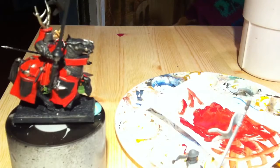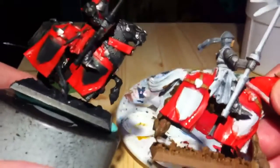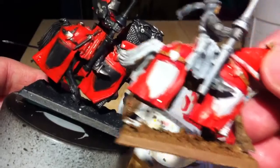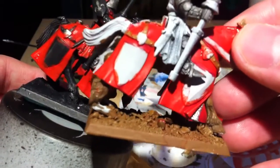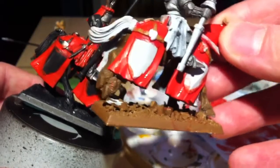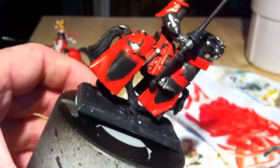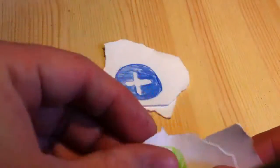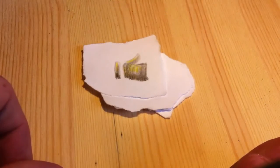Wait, hold up — at the end here I just want to show you the base coats, the white and the black, and what they do with the red. The red on the white base is more vivid, more a true color, and this one on the dark base is more rich, more body to the color. Okay, good night — comment, subscribe, and like if you like it. Bye!